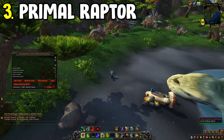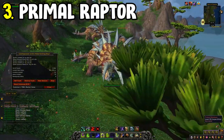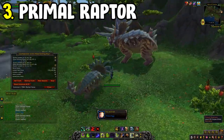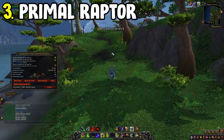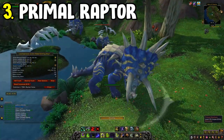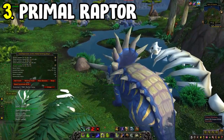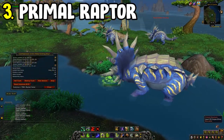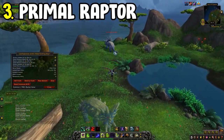Last are three more mounts: the Primal Raptor mounts from the Isle of Giants. Run around the area in a circular fashion — bring a Skinner to make some gold while you're at it. You'll be rewarded with a Primal Egg, which takes three days to hatch and gives one of three Primal Raptor color varieties. Do this three times over nine days for all three raptors. Once you've accumulated 9,999 Giant Dinosaur Bones, trade them in at the cave on the far left of the island for an additional fourth mount: the Bone-White Primal Raptor.